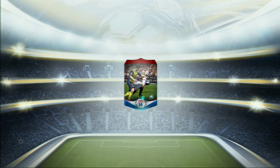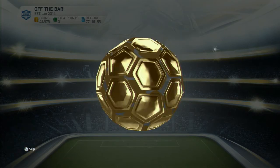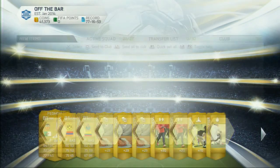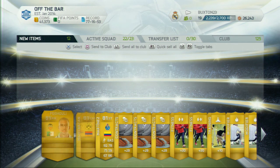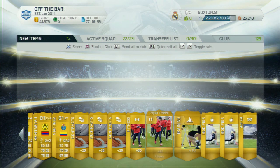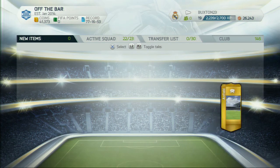Can't believe I've just got Toure, but never mind, we're going to our second pack — can we do any better? We get all 81-rated players: Martinaires, Mictarian and Viguli, something like that. Not a bad pack — pretty pacey pack if anything. We'll send all of them into our club as well.